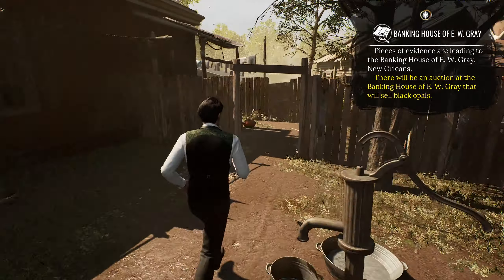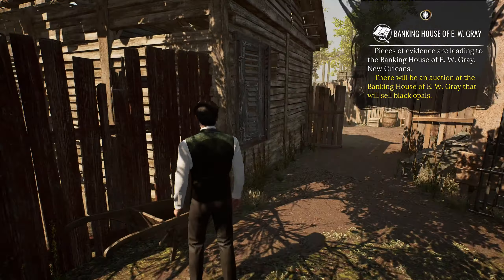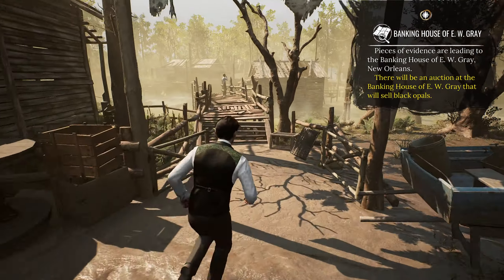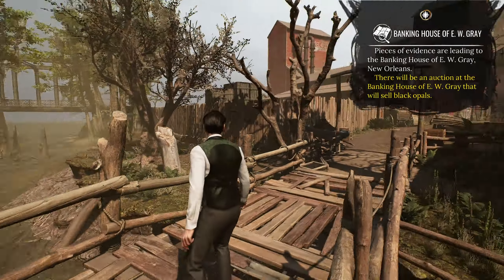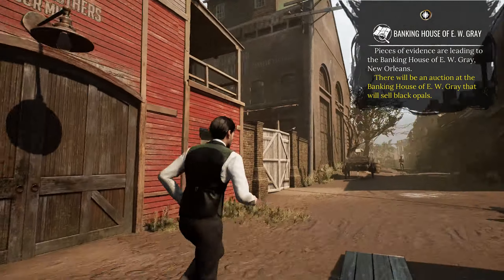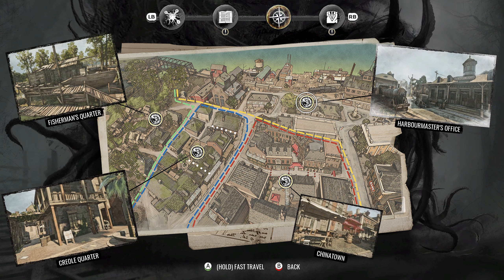I'm not gonna worry about that because we are just checking out all the places and enjoying the scenery. This looks like a very different place compared to the houses we visited last time. I should probably use the map to travel. Harbormaster's office - that was where we were supposed to go. Let's go there first.